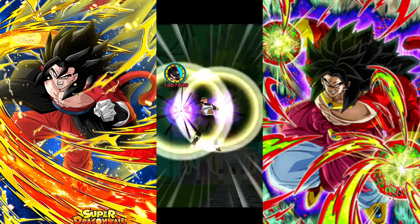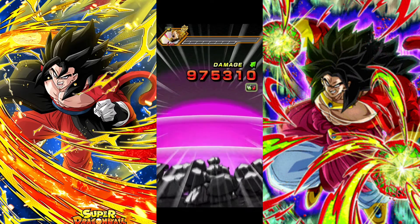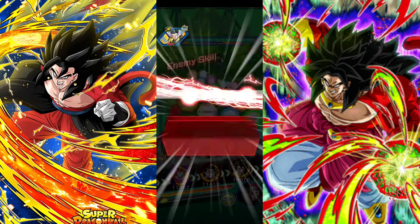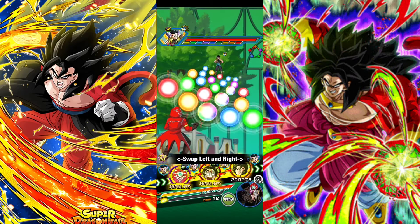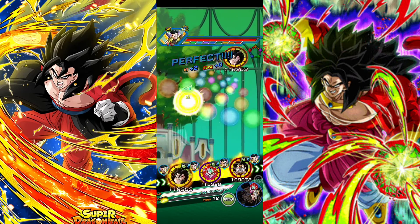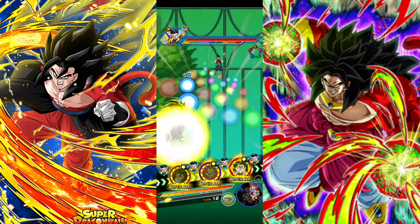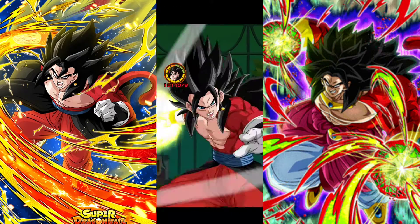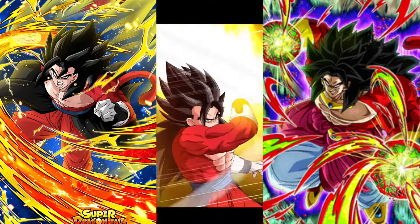Oh my god — Vegeta with the additional super and the super attack, get out of here! Oh wait — I do have a tech type, never mind. I need to be on my p's and q's and make sure I always rotate off Cumber because this is insane. I forgot Gotenks is just a freaking douche.